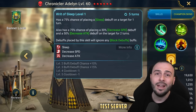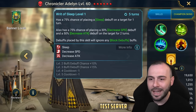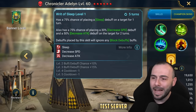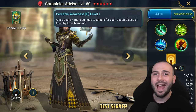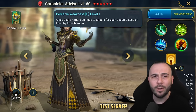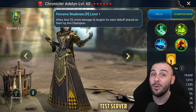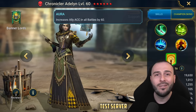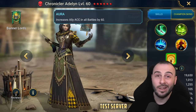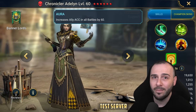Then with the A3, you have a chance to sleep the enemy, put a decreased speed, a decreased attack, and debuffs placed by this skill cannot be blocked by block debuffs. And you have the passive: allies deal 3% more damage to targets for each debuff placed on them by this champion, which makes her pretty effective against the Sand Devil's Necropolis. You also have an accuracy aura in all battles, gaining 60 extra accuracy - very helpful early on.